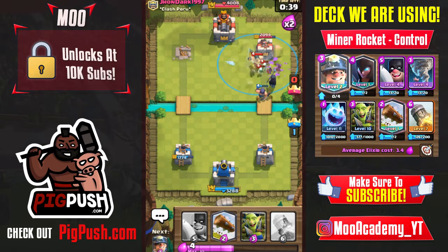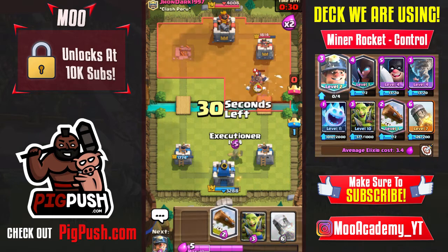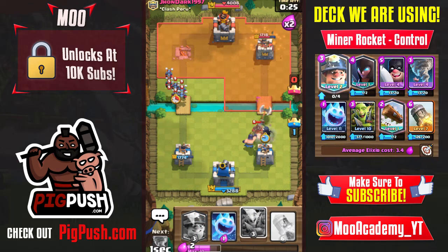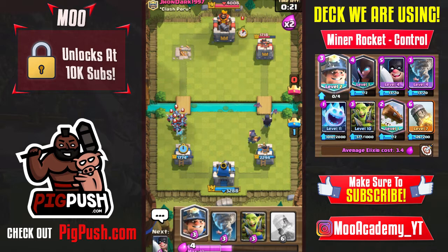I'm going to tornado the executioner together so my executioner can hit the tower. My executioner got one shot on the tower — that's over 280 damage at level 4. I'll log, go goblin gang — actually night witch would be a better option.